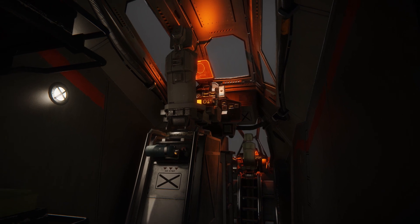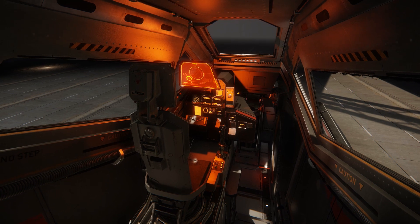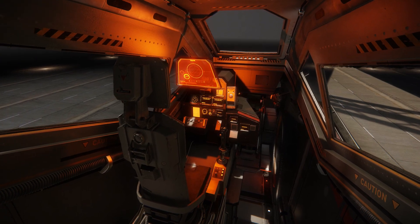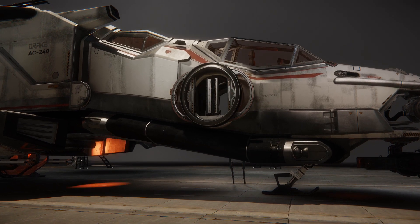Here is the new canopy update — details, decals, and a bunch of other bolts and stuff that you probably will be looking at a lot from inside the ship, so we put a lot of detail there. You can see here the new pilot hatch with the new ladder animation.